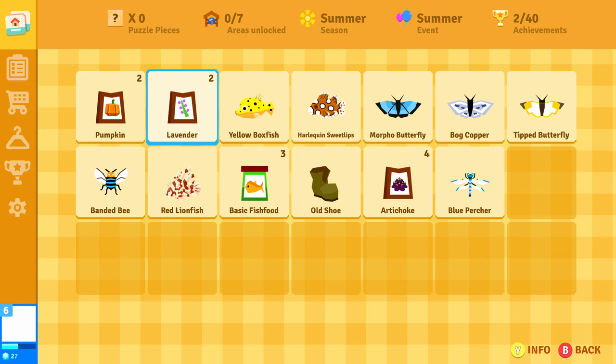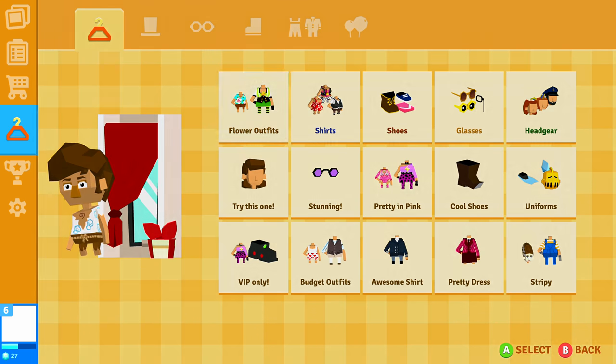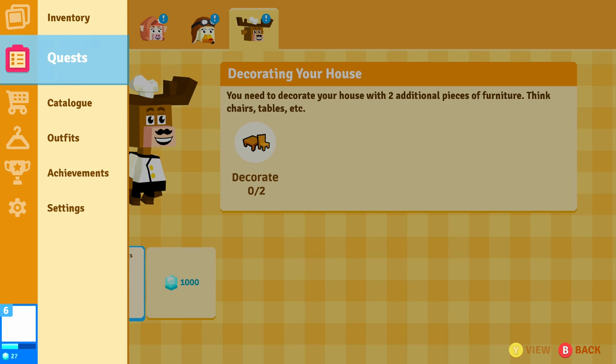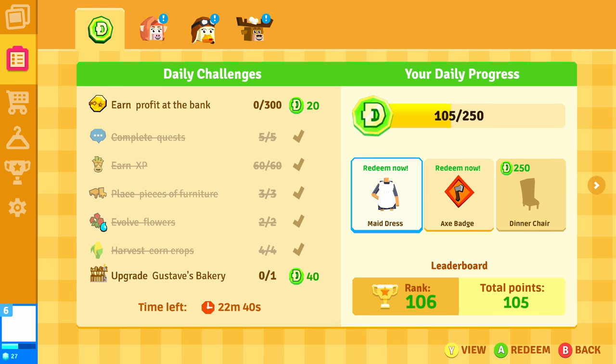There are seasons too — in the top you can kind of see the seasons, the areas unlocked, and puzzle pieces. You use the puzzle pieces to open bridges to get to new areas. There's one kind of area for fishing quests. This is the daily kind of challenge, and then you get tokens you can redeem for items.